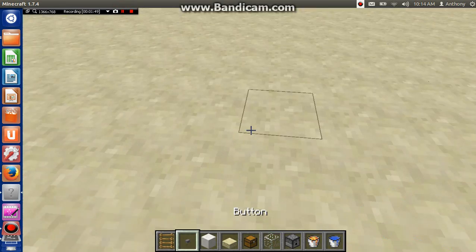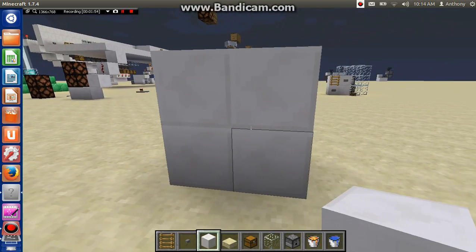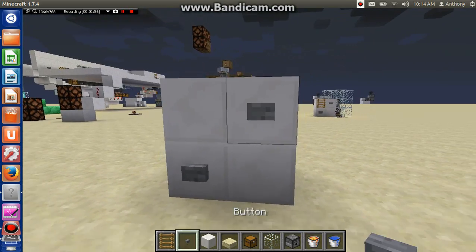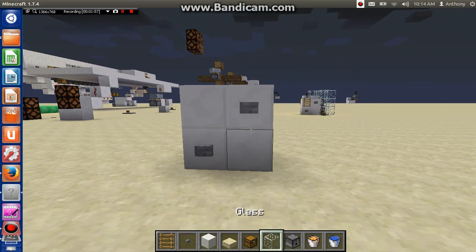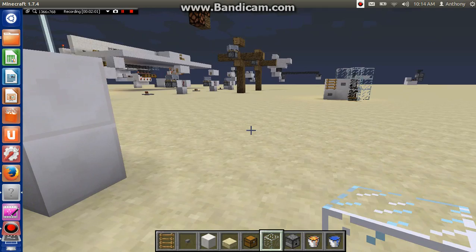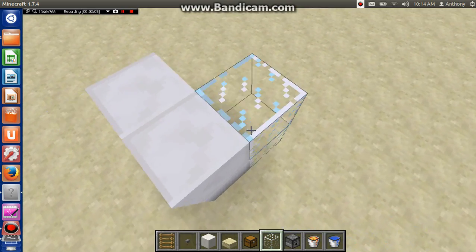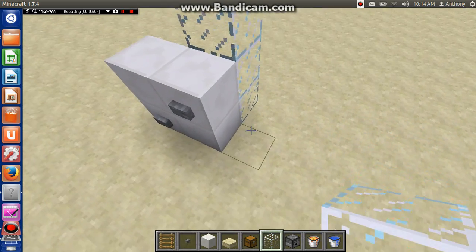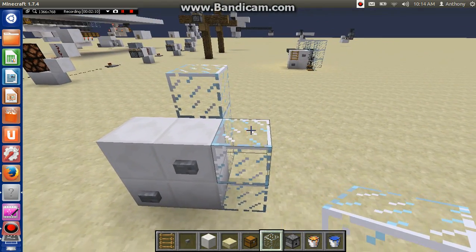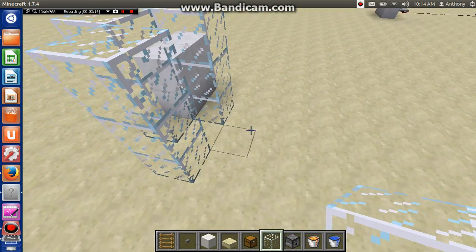Okay guys, so now we're on how to build this. What you want to do is you first want to place down full blocks just like this, and buttons in the corners like that. Now what you want to do is you want to make your little glass chamber — whatever you want to call it. You want to make it three blocks high starting right there, and you just want to make a little chamber like this for the cows.